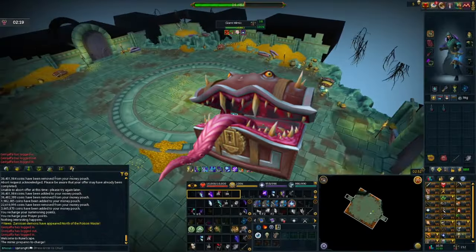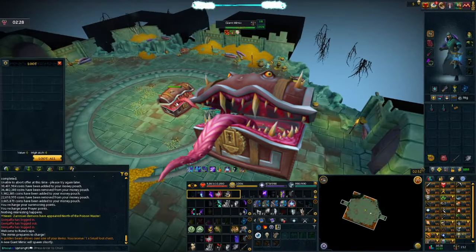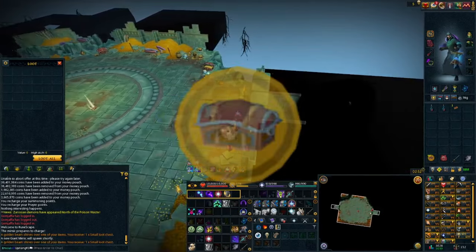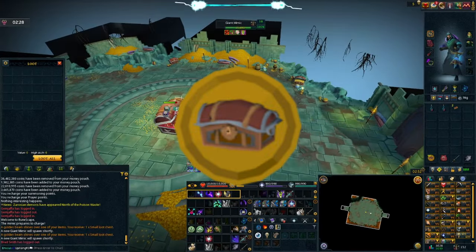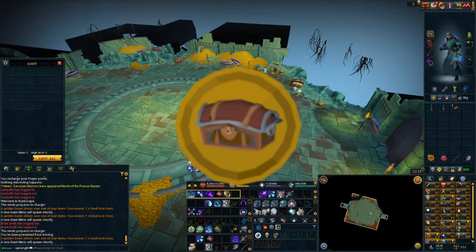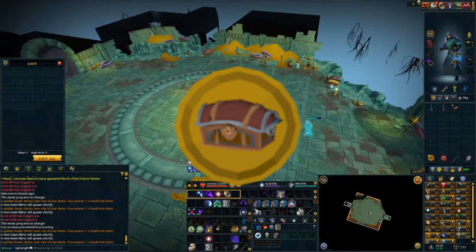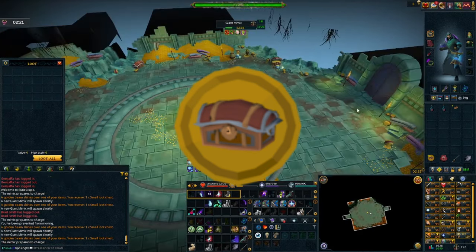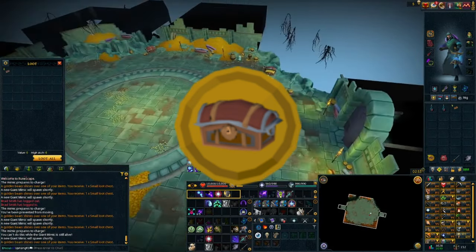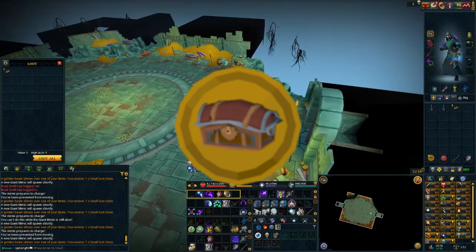For those who do not know, the Giant Mimic is considered a boss — it just doesn't count towards your collection log for all of the bosses. To be able to take on the Giant Mimic, you will need the Mimic Kill Tokens. You can obtain these by slaying creatures throughout Gielinor or simply skilling. Eventually, one will pop into your inventory, and you can also easily buy them from the GE.